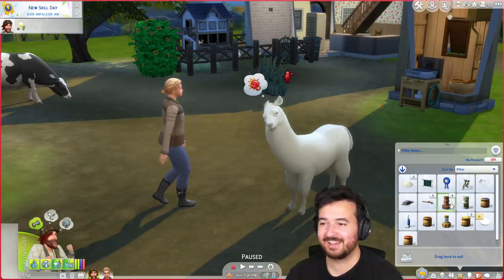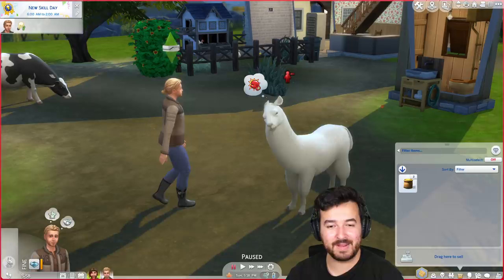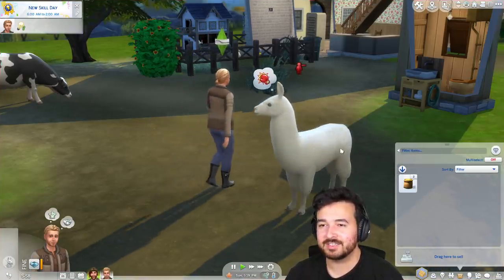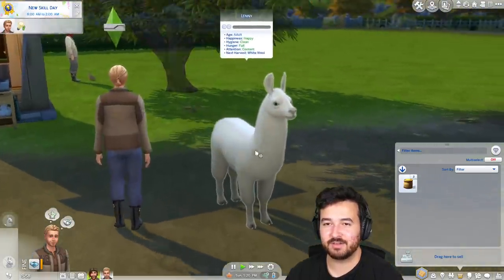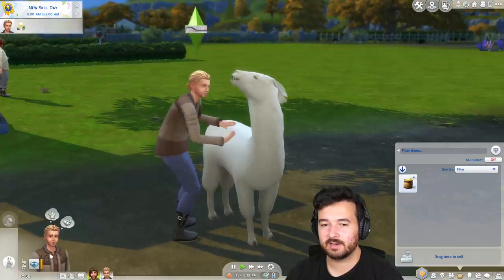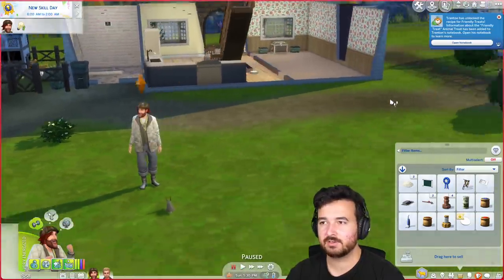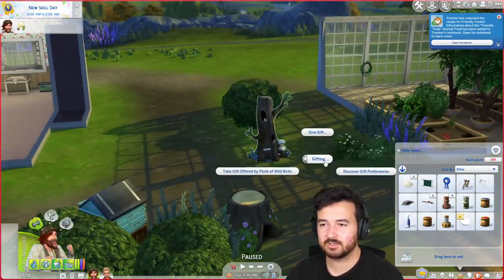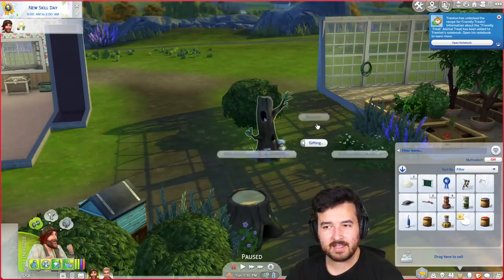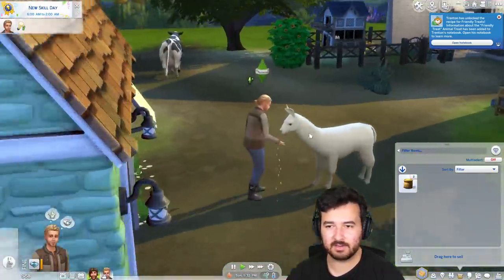Trenton, how are you doing? He's not doing well. Let's socialize - pet Lenny, give a treat. This llama is so mad at him! You've got friendly treats - that'll solve our problems. Do NOT pet Lenny, that's not a good idea. Give the friendly treat. Chaz, ask for gardening help - there you go! You're actually petting him, that's surprising. Gardening help enabled - fantastic! Now Trenton, I need you to go talk to the birds. Give them the wool because they could make nests.